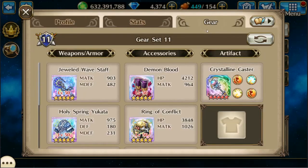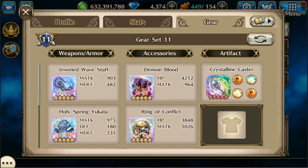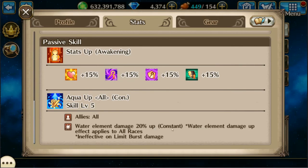Then we've got Aquaria with a lot of water damage, and she is mainly here for the passive of upping all your water damage.